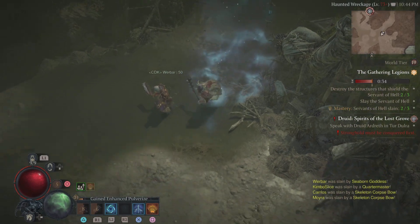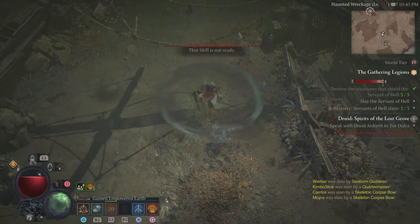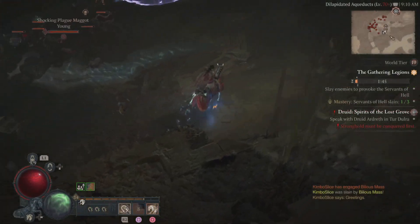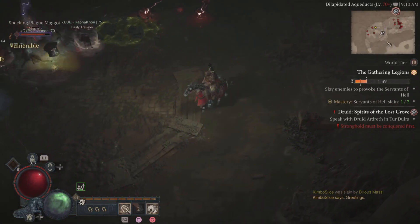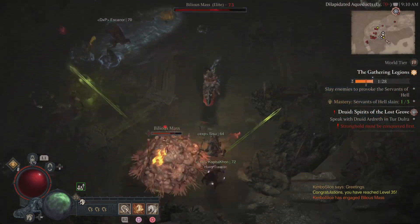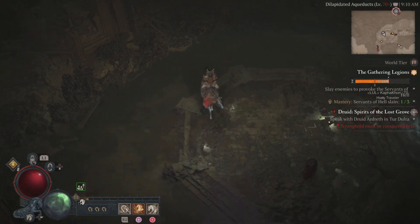I just hit level 31 — as long as you stay close to the group you're pretty much good to go. What I do is play on my main character, and as soon as I see a legion event I hop on my alt and go to the Gathering Legion and mooch off everybody else. You're not going to be doing anything — you're just going to die anyway, so just get your XP. Stay on horseback and kick back.